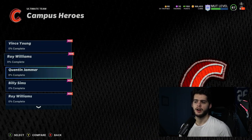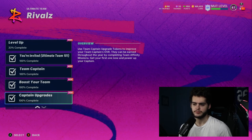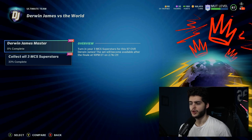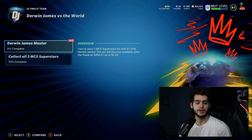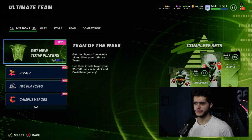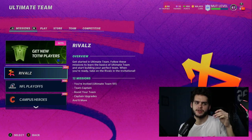Go to Campus Heroes — those are just sets, nothing free there. But check Rivals: you can earn players by leveling up. You can also go to Durant versus the World, or the LeBron James master set — turn in three guys for a 97 overall. Collect all three tokens. It's pretty self-explanatory, so make sure you're always checking missions with every new promo. When Team of the Year drops, click in — it'll show you how to earn a free player from solos and sets, and the same with the Super Bowl.